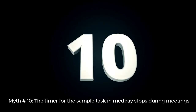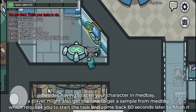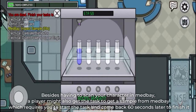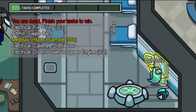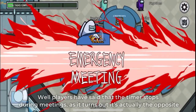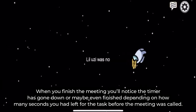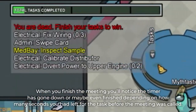Myth number 10: The timer for the sample task in MedBay stops during meetings. Besides having to scan your character in MedBay, a player might also get the task to get a sample from MedBay, which requires you to start the task and come back 60 seconds later to finish it. But what happens when a meeting is called? Players have said that the timer stops during the meetings. As it turns out, it's actually the opposite. When you finish the meeting, you'll notice that the timer has gone down or maybe even finished, depending on how many seconds you had left for the task before the meeting was called.